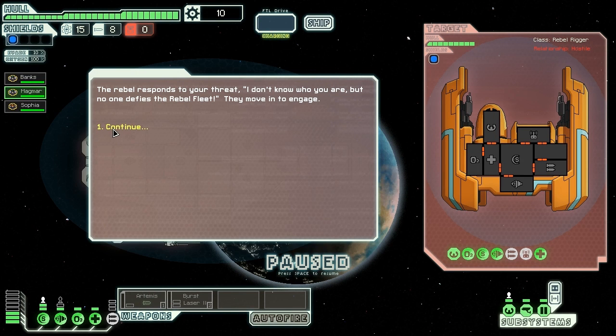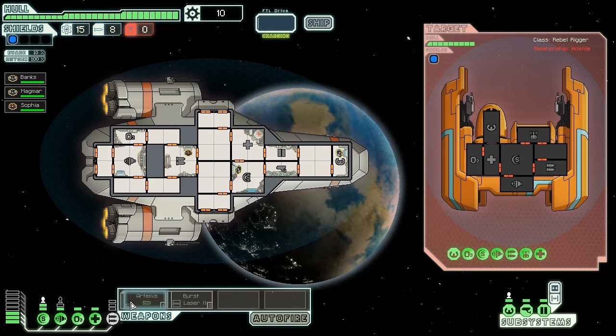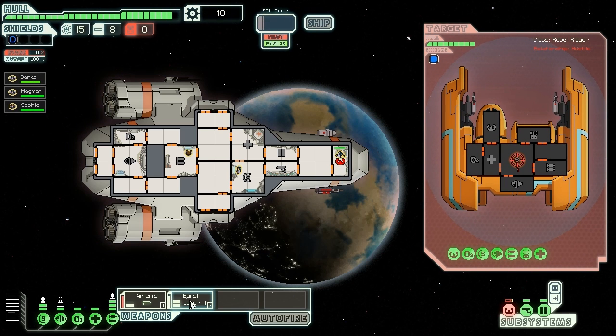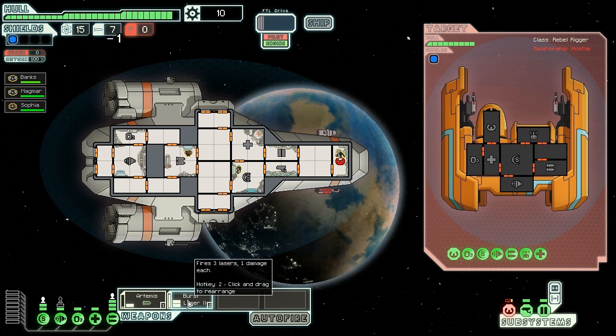I want to use my Artemis to start off with. Let's ready the Artemis on the shields, and then once that's done I'll turn it off and use the burst lasers to target the guns. That was tough — good thing I'm quick like a panther. I missed, but thankfully one was enough.